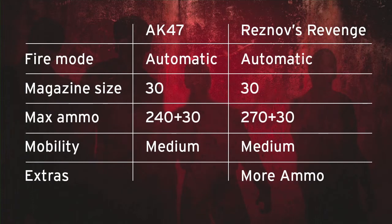Let's compare the stats on screen. The AK-47's fire mode is automatic, it comes with a magazine size of 30, maximum ammunition of 240 plus a 30 clip size. Mobility is medium, which works out to about 80-85% sprint speed — say the pistol is 100%, it's about 85%. Comparing that to Reznov's Revenge, not a lot changes once you've Pack-a-Punched it apart from the obvious damage upgrades.